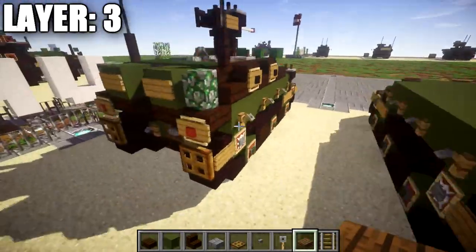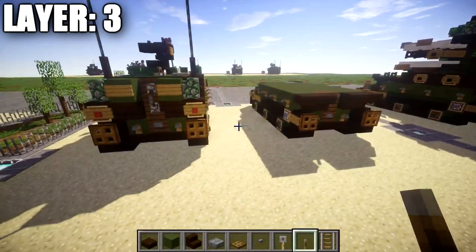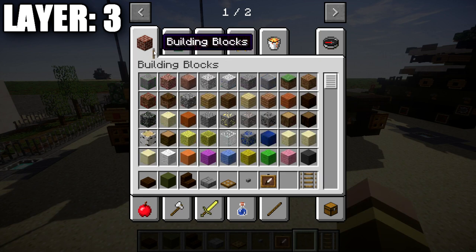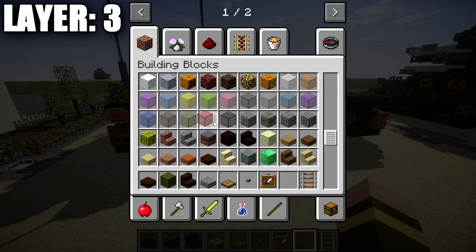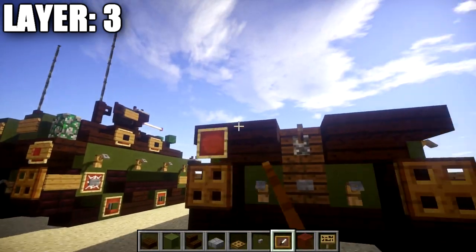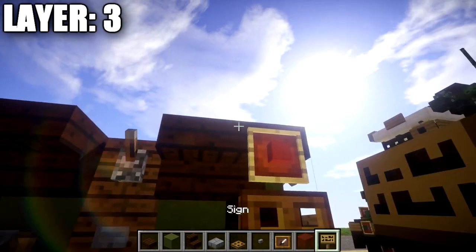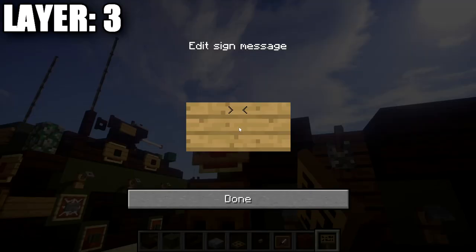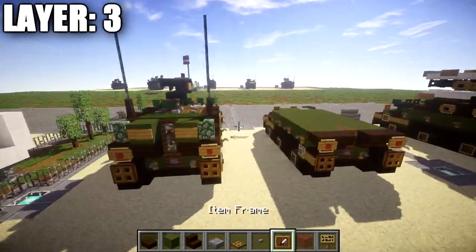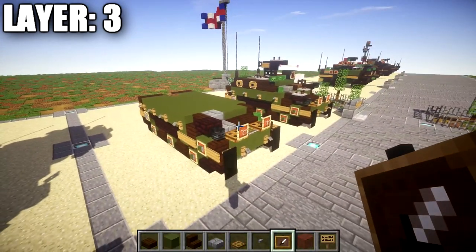Go into the creative menu and grab an item frame, some red stained glass, and a wooden sign. For the back here, place the brake lights by placing an item frame on the dark oak wood upside-down corner stair with a red stained glass block in the item frame — they kind of cover it up — and you get the look for the back there. That wraps up layer three and we can move on to layer four.